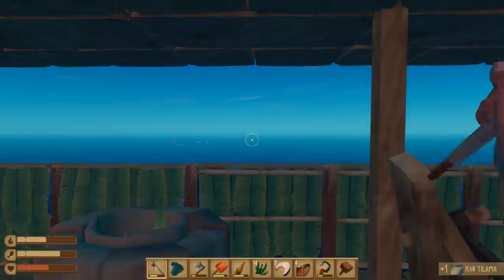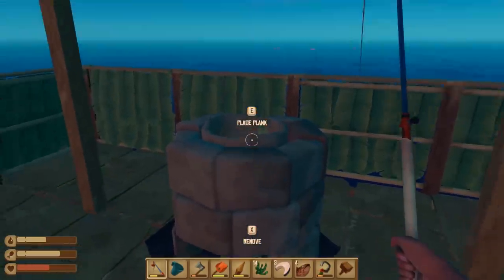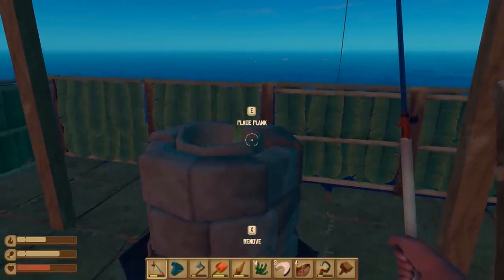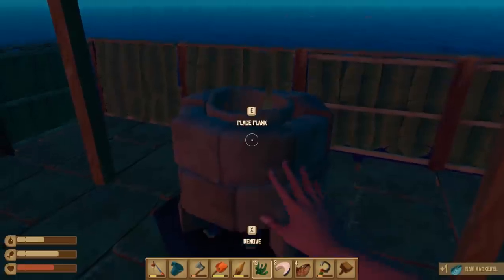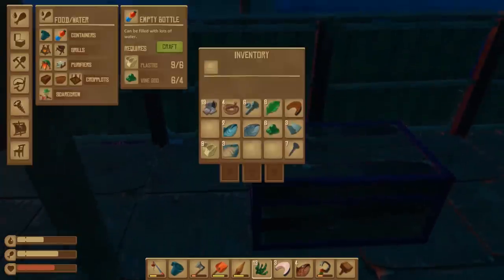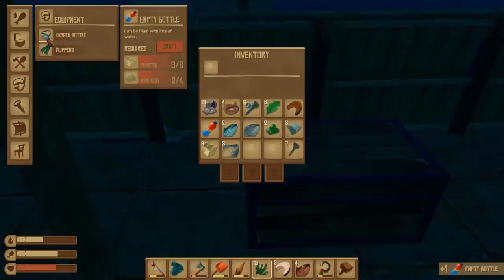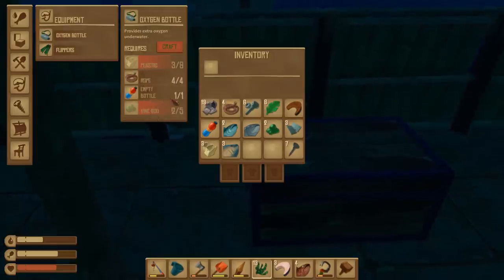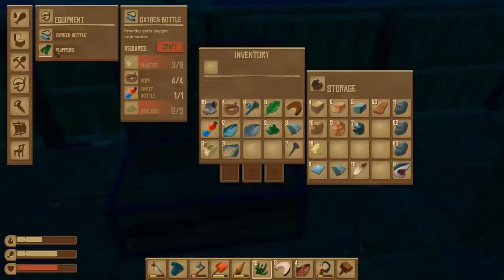I figured out I can actually fish from the second floor — I have enough throw to get into the water, so I can watch the vine goo and fish at the same time, killing two birds with one stone. It's all about efficiency and survival. May as well get the fish and make the goo at the same time. We got another raw mackerel. How much goo do we have right now? We only got six — that should be enough to make the bottle. We still need to make the oxygen bottle out of it though, and we're down to two vine goo.